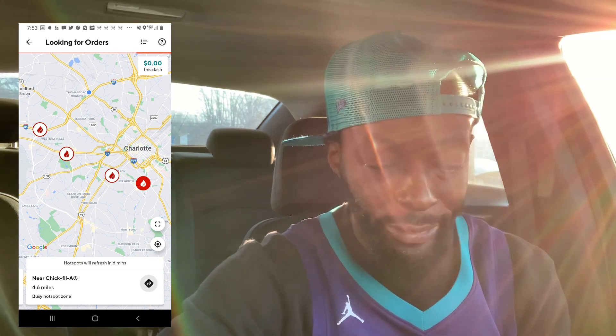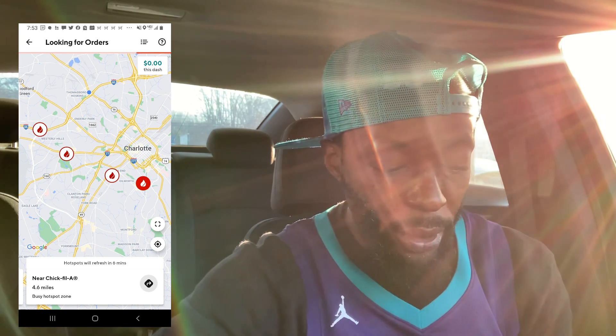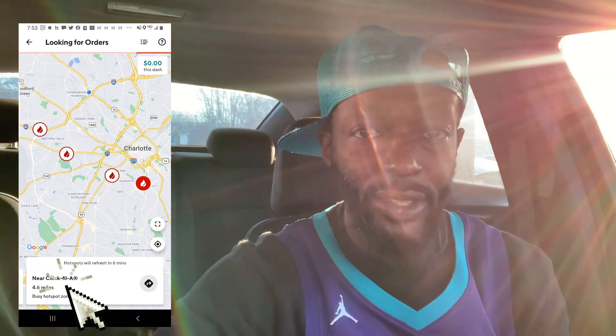If you want to go to another hot spot but don't know how to get there, you can select it. When you tap another hot spot, the color changes and the name of the restaurant and how far it is away changes at the bottom. From there, you can hit the directions button and it will take you directly to that hot spot.